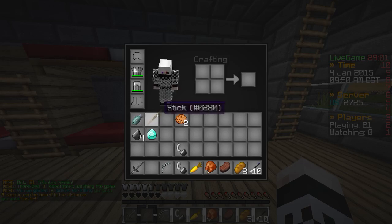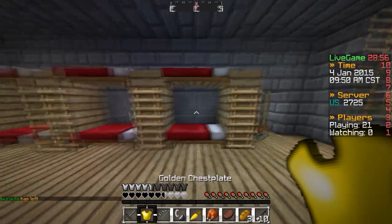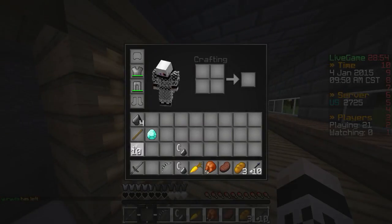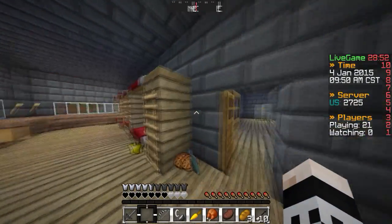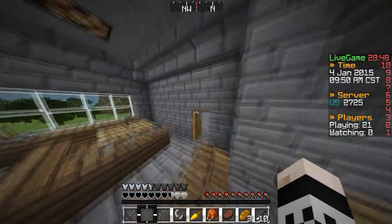All right, let's organize our inventory. Toss all this out. There we go. I could have sworn I heard more footsteps. Put that down there. No footsteps — that's good. We're going to go up here and grab the other tier two chest.